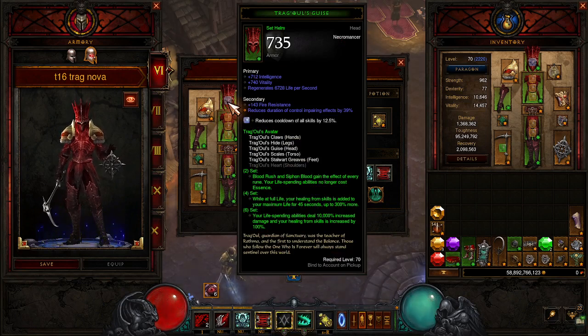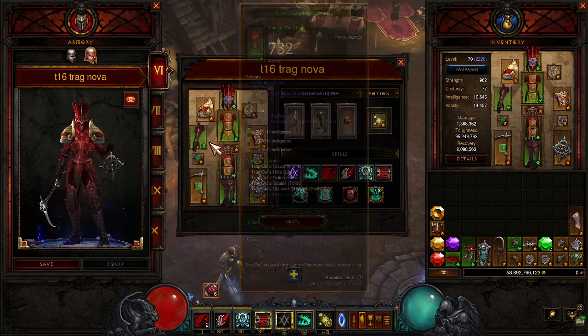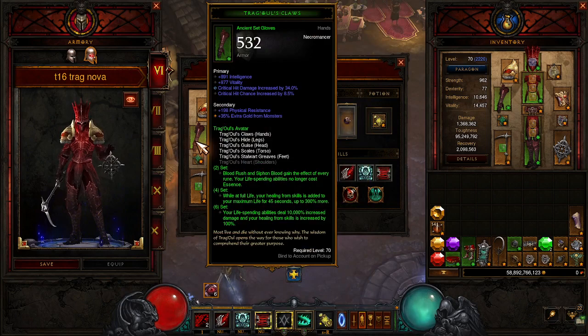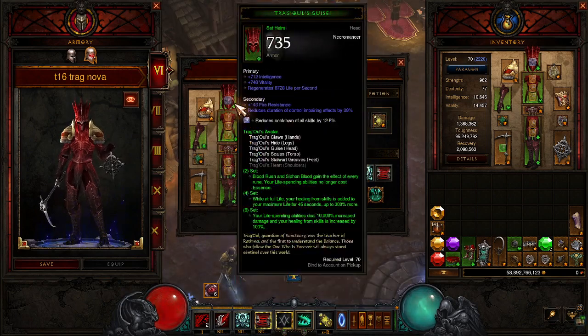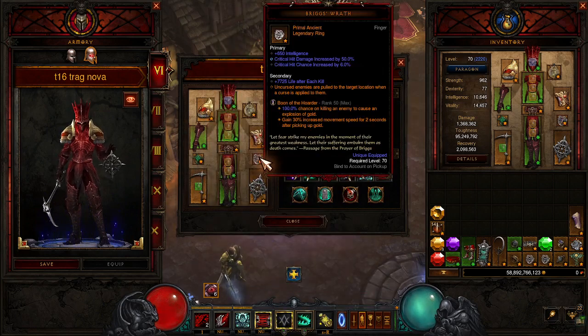We are wearing the hands, the legs, the head, the chest, and the feet of the Traghouls set. I've not rolled any of this yet, except for that one because I was using it on something else. This is just all the stuff that I picked up while I was playing, looking for pieces for you guys. And I happened to get a Primal Briggs Wrath, which is amazing.